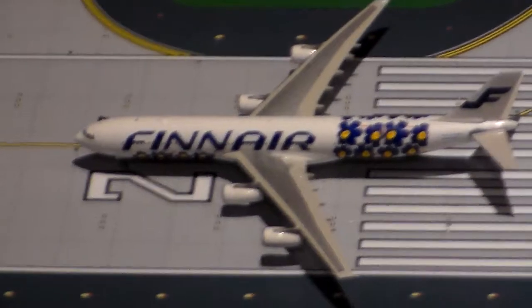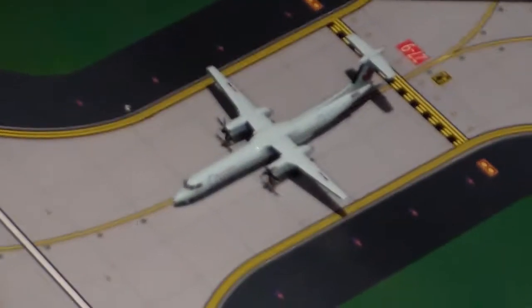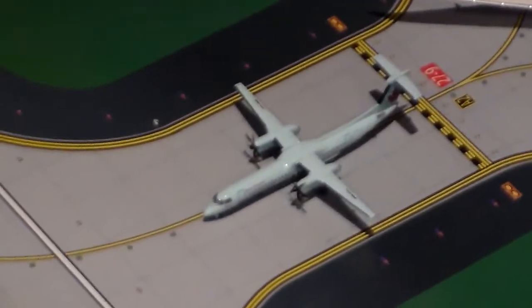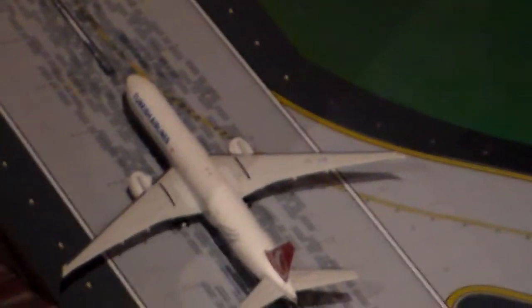Here's my Finnair A340 Series 300, and that's going to Helsinki. Air Canada Express Q400, and that's going to Ottawa. Turkish Airlines 777 Series 300 ER — that's taking off and going to Istanbul.